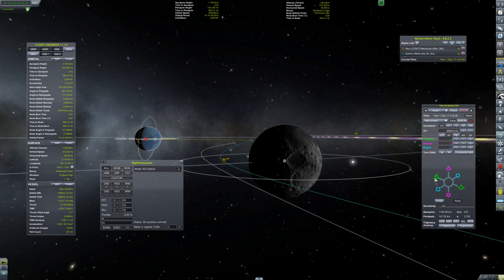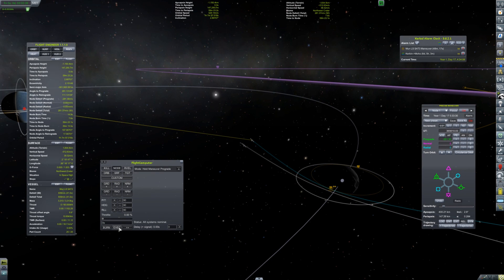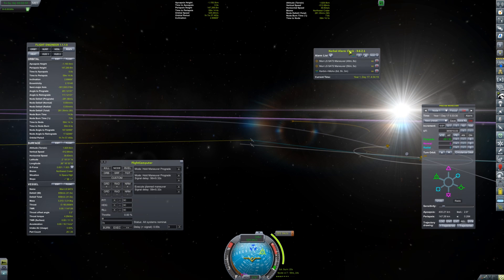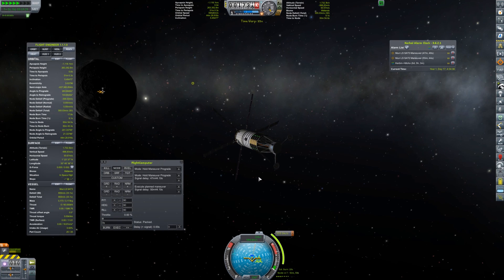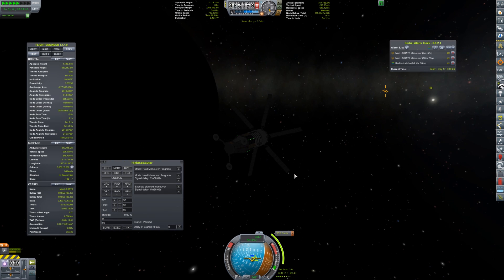I do one maneuver, then switch to another vessel, do another maneuver, and so on. Kerbal Alarm Clock is a huge lifesaver here — I can check which vessel has its maneuver first and make sure I'm on that vessel at the right time, because vessels won't execute their maneuvers if they are not the active vessel. I wish that wasn't the case, but that's just the way the game is.